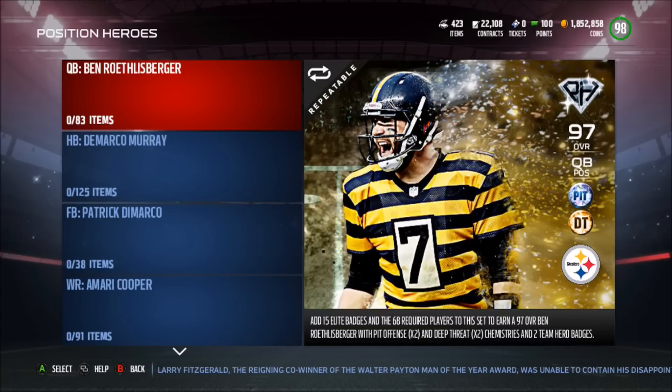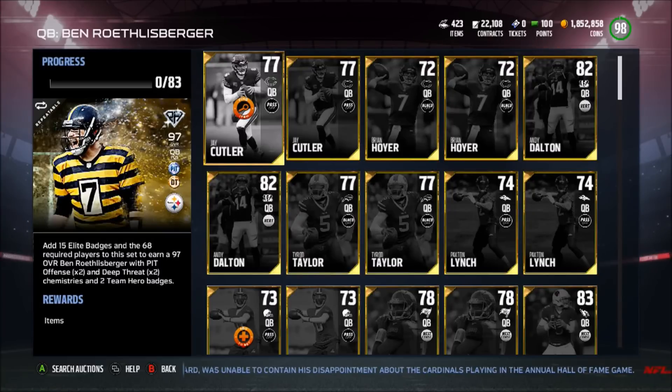What is going on guys, it is Lurks coming at you today with another YouTube video. Today we have the offensive positional heroes, and I believe these are actually in packs. I'm going to leave a link in the description for a tweet — someone actually pulled center Travis Frederick in a pro pack.